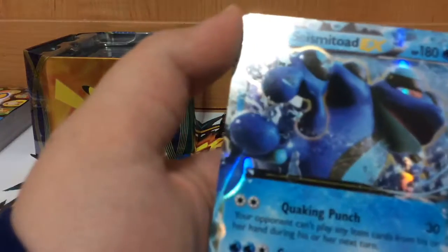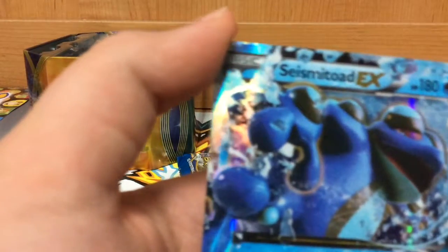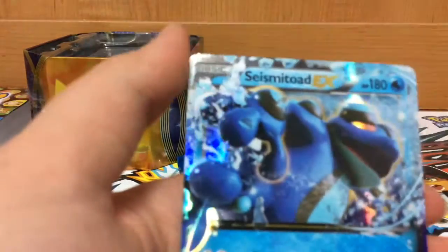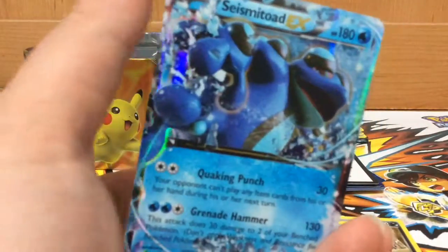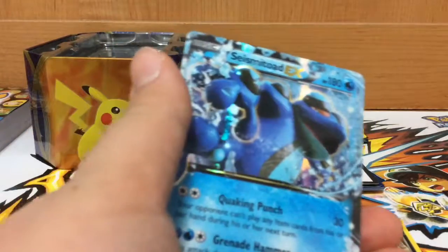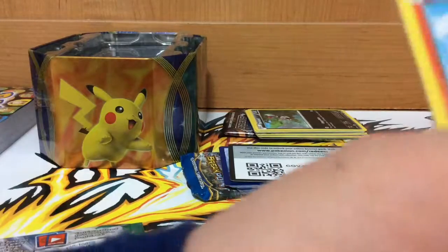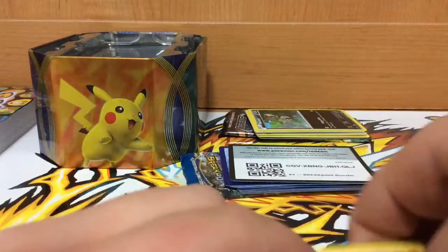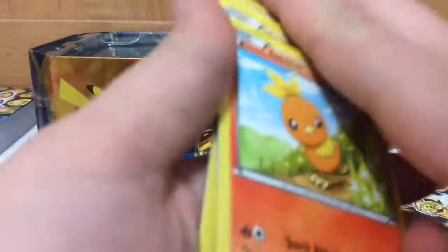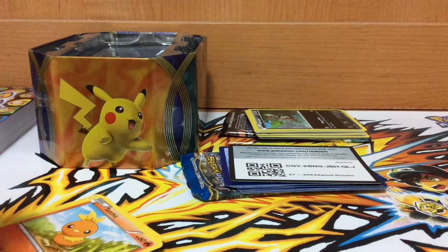Really nice — I think I actually opened a better tin on this one. If you go check the description, he opened a Magearna EX tin and got like no EXes. Wow — this is a good attack: 130 damage for three energies. Guys, please make sure you share this video. Sorry Mr. Redstone isn't here — he's just busy with homework. Please like and subscribe, thanks for watching, and I hope you guys have an awesome day!